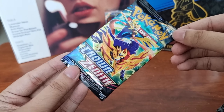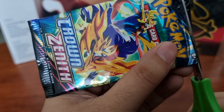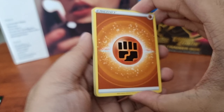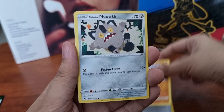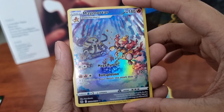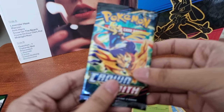Let's start with the first booster pack. The pack art features Zamazenta and Zacian. Can we get the first pack magic? In here we got Energy, Gloom, Great Ball, Graveler, Galarian Meowth, Wilmer, Shinx, Larvesta, Oddish, and Magmortar. Our first hit for today's video — we got a Galarian Gallery Magmortar, so cute! And for our rare, we got Helioptile Regular Rare. Second booster pack!